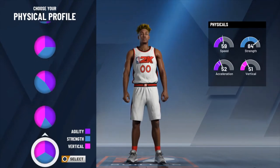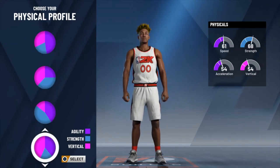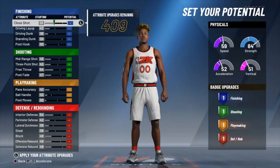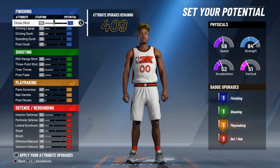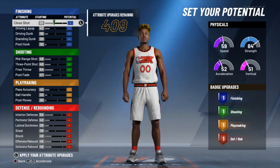Now for the physical profile, any of these five options are valid — whatever you want to choose with your agility, strength, vertical, or two out of the three. But I'm going to go with the balanced pie chart here in order to not lack too heavily in any field of my physicals. Now getting into the attributes, you have 409 to use, so I'm going to try to maximize the skill level that I can put on this player.